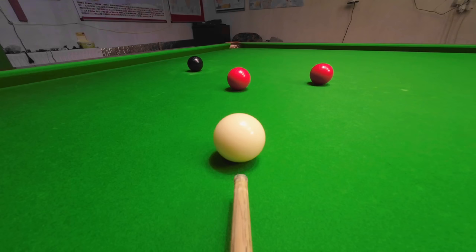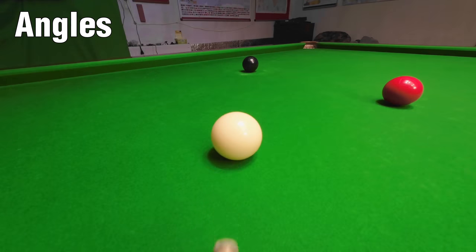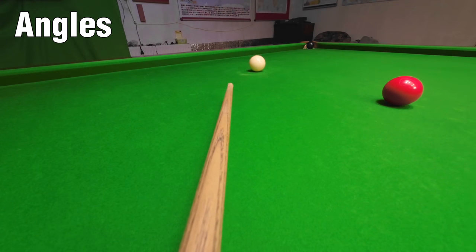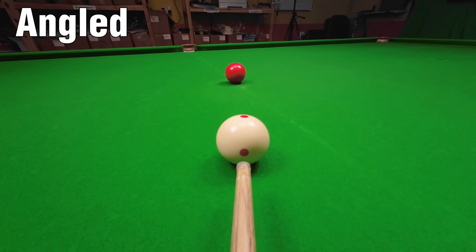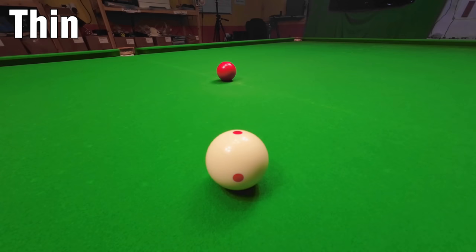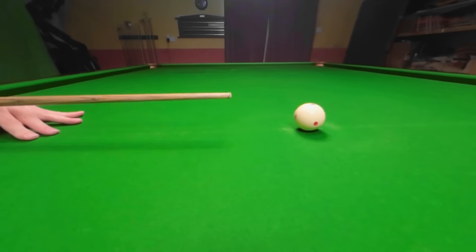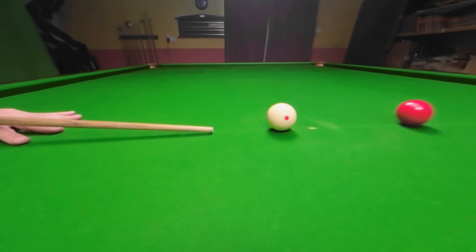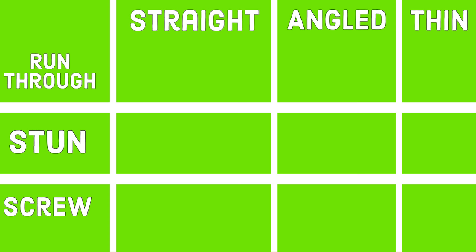But you're not always straight behind the shot — most of the time the cue ball is at an angle. We can simplify this by saying we have straighter shots where the cue ball runs through straight, angled shots where the cue ball runs through but to the side, and thinner shots where the cue ball glances off at an angle. When you combine these three different angles and these three different spins, it gives us a total of nine different moves we can make.